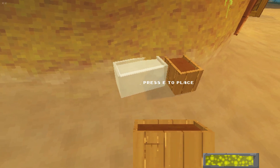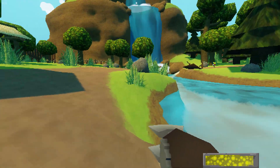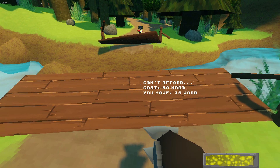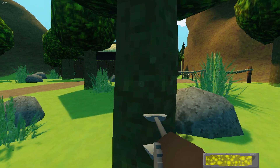It looks very cool when you pick it up again. Over here we have the third NPC. He is behind this bridge and the bridge is broken. Can't afford it — costs 50 wood and I only have 16. I will go chop down some more trees.